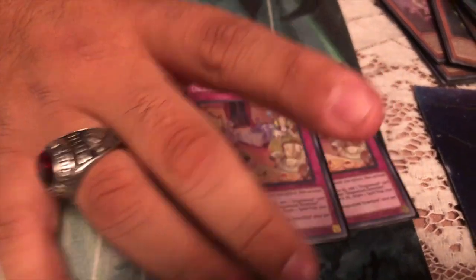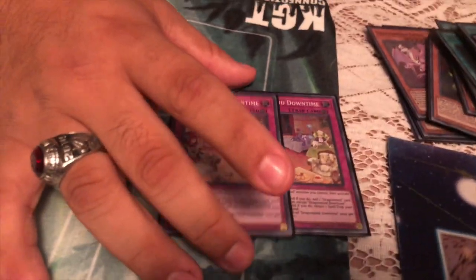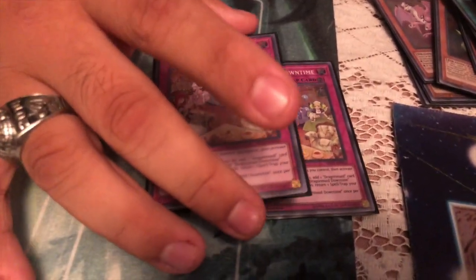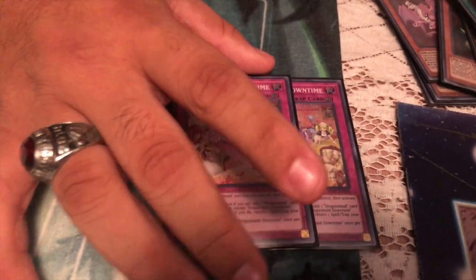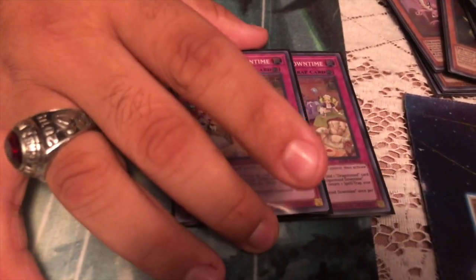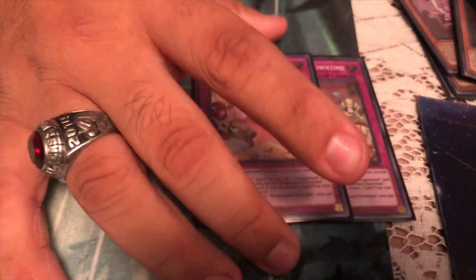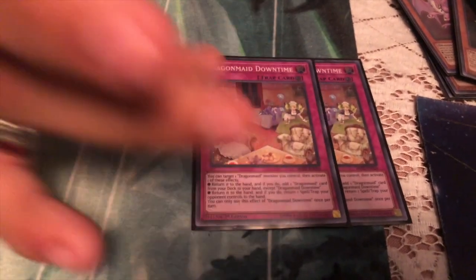Then I got two Downtime. I thought three was a bit much, so I pushed it down to two. When my deck frees up around May — when Eternity Code drops and I get the new Dragon Maid monster and Chamber Dragon Maid and switch up my deck — I want to see if I can also try and get Impermanence for extra negations. But for now I just have Downtime. It helps remove backrow that gets annoying, and gets you searches if you have an overabundance of Maids.